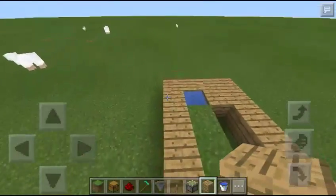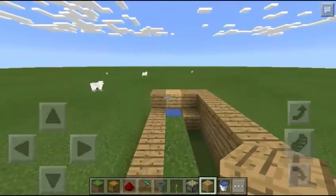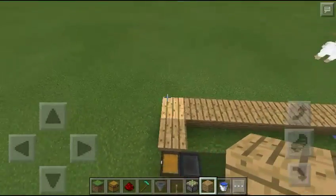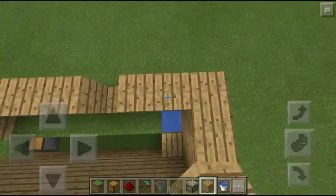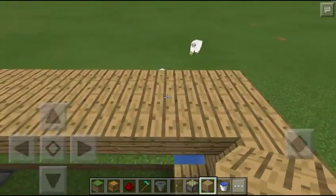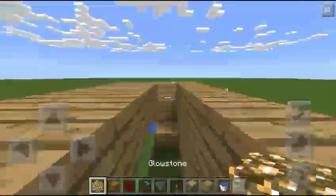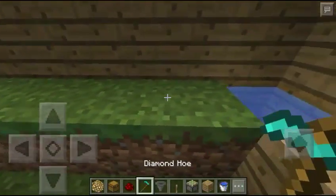This is where it will get a bit complicated after this building part. I'm just going to use oak wood for the process of the video — you can use whatever block texture you want. You're also going to need lighting at the top of the roof so that the crops can at least grow. I would suggest putting a block right here and placing any type of lighting right there.